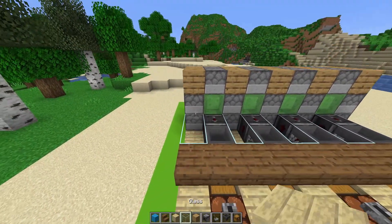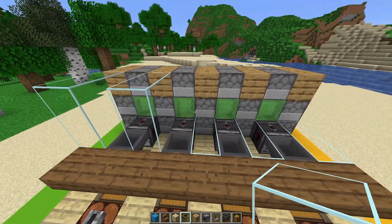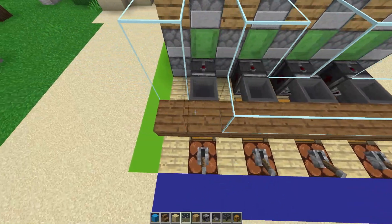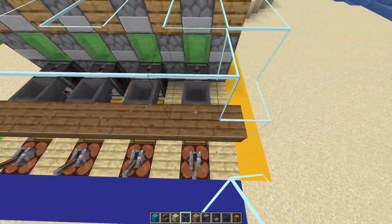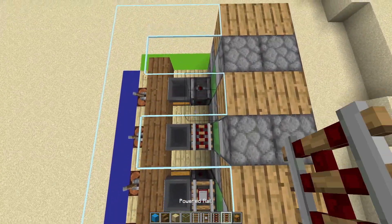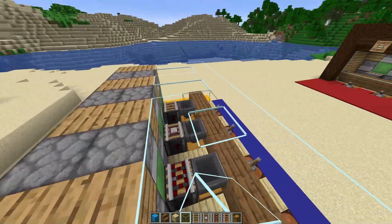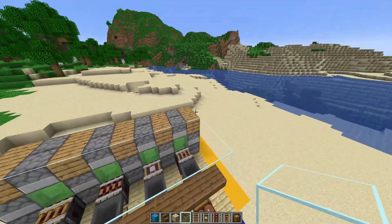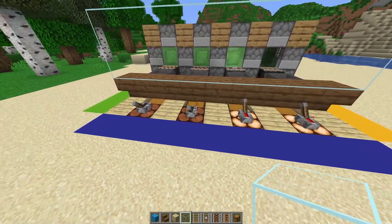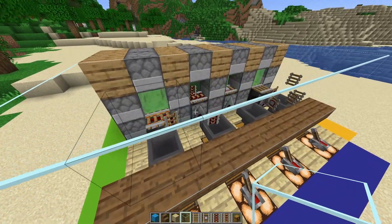Extend that from one end all the way down to the other, then add four glass blocks in between again to extend that wall right across. Add two lines of glass blocks across the front end. Now choose your rails of choice right across each one, then cover the top part with a glass block or solid block — any block you want. Once that's done, that's really it — all you have to do is decorate this to your style and turn it on.